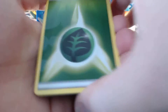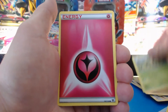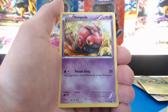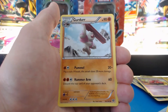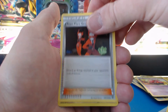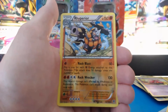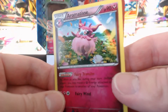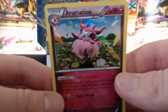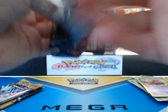Back to the XY base set with a Leaf Energy, Pikachu, Pansage, Fairy Energy. Team Flare Grunt — there's a Trainer. Great Ball, Girder — that's two Trainers. Team Flare Grunt, a Rhyperior Reverse Holographic Rare, and an Aromatisse Holographic Rare. Nice! A good pack even though we got two Energies and two Trainers — we got two Shiny Rares. Very nice.